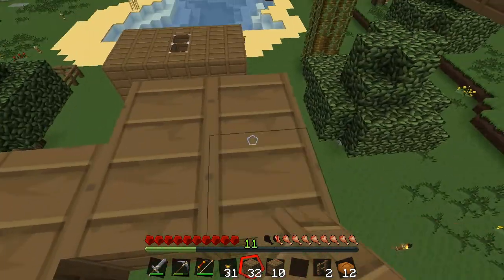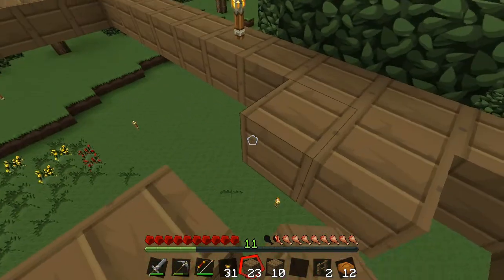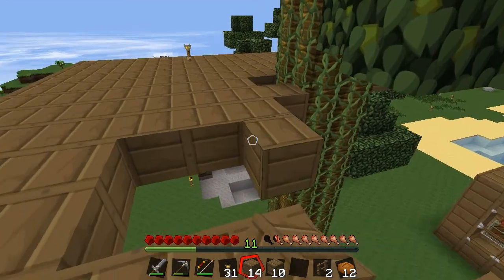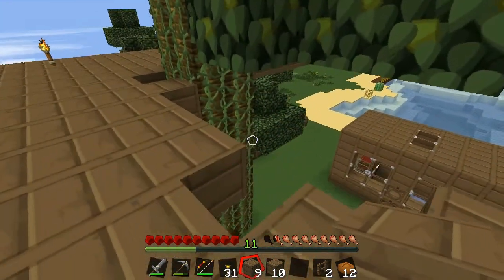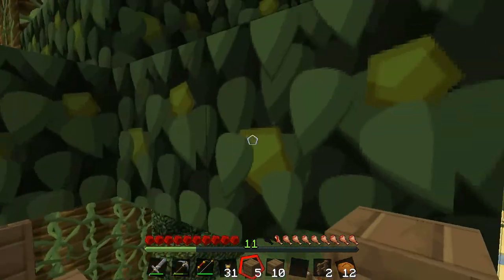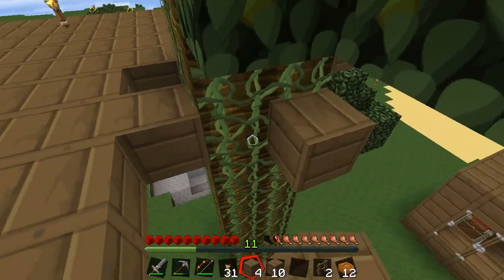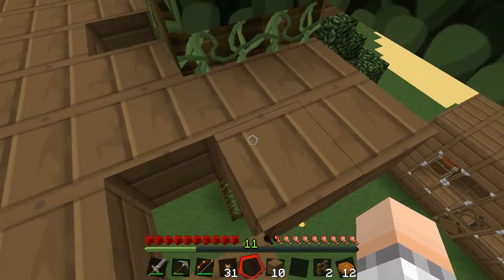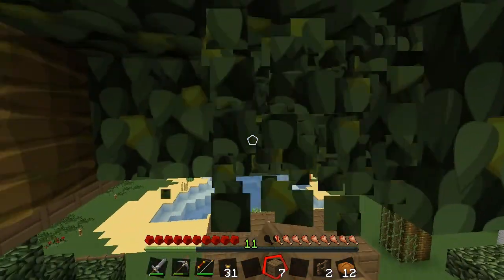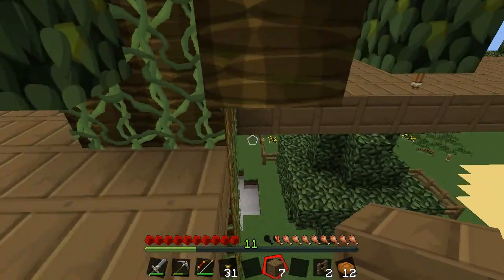Then we'll just fill it all in. There are a few saplings on the ground down there — shouldn't really waste those. Now when it comes to leaves like this, I don't really want to cut them, but we might actually just have to — don't have much of a choice. I think just barely fitting underneath there works. Come on, at least give me a sapling!